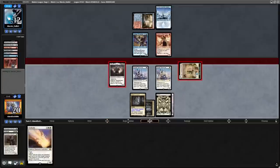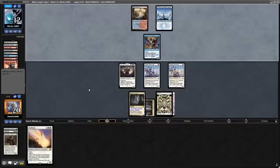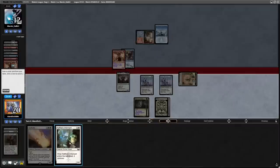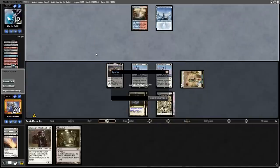We're making our opponent chump block with their Channeler this turn so they can get Delirium online for the next one. But since we have a Solitude in our hand, we are prepared to blow them out when they go to double block. Free spells, man — this really doesn't seem fair.